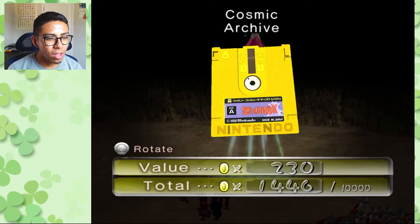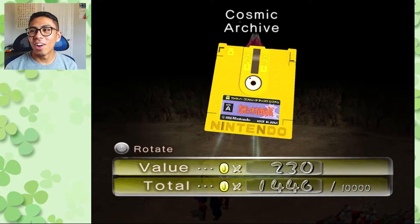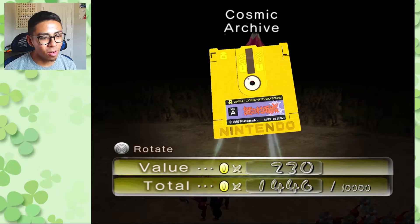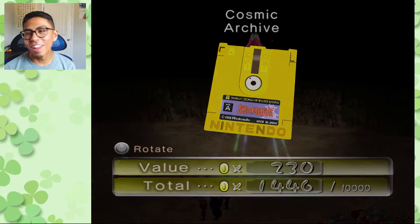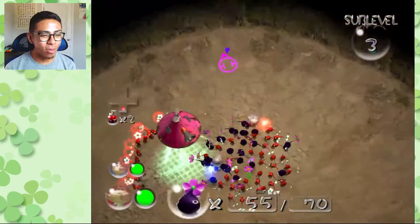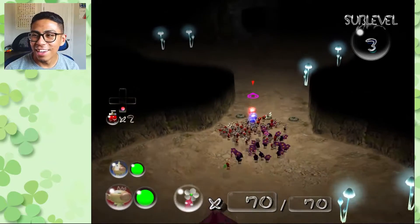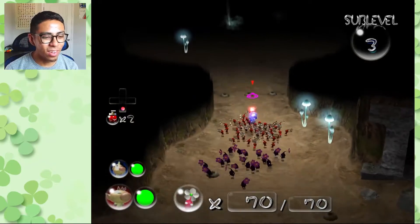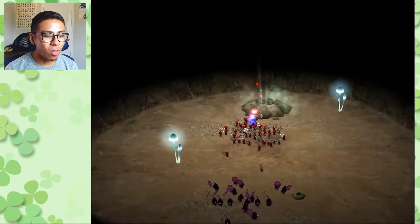From the Family Computer — yeah, I can't read that. The Cosmic Archive though, worth 230 pokos, made in 1986. I can't read that — maybe you guys can. My Japanese is still very bad; those Japanese classes in university were not always the greatest for me. But that's not what we're here for. I just collected our two treasures, no enemies — on to the fourth floor.